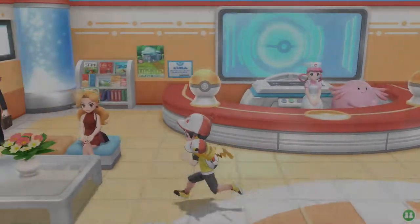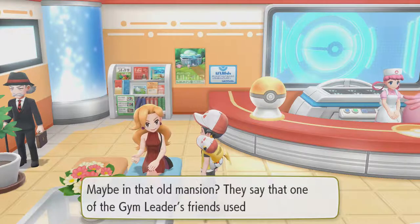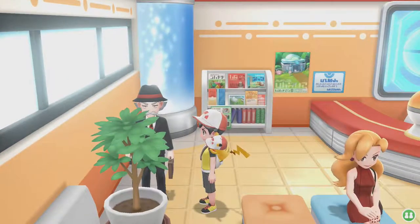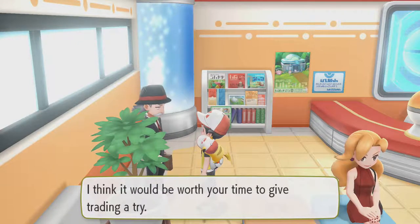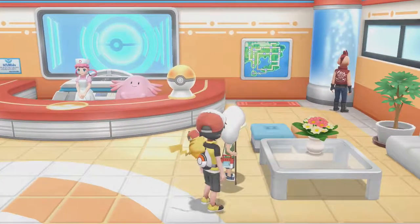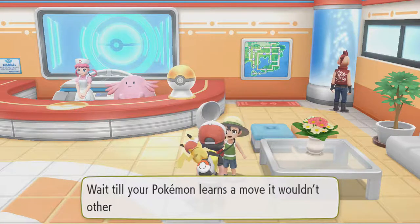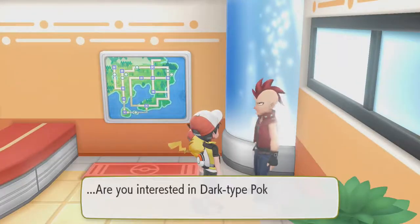Alright, so I arrived at Cinnabar Island in the last video, but I haven't really talked with anybody just yet. The gym is all locked up and you have to find the key in the Pokemon Mansion — that'll probably be the next video. In this video I'm going to explore Cinnabar Island and check out everything, especially the Pokemon Lab.